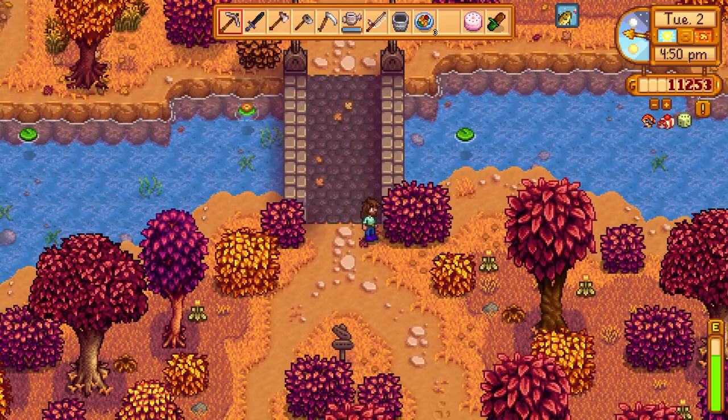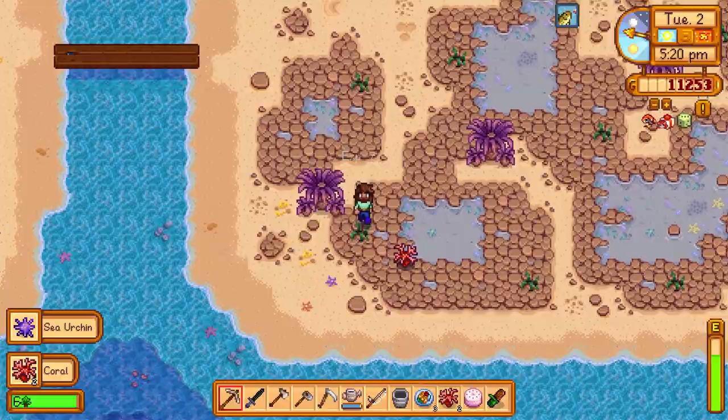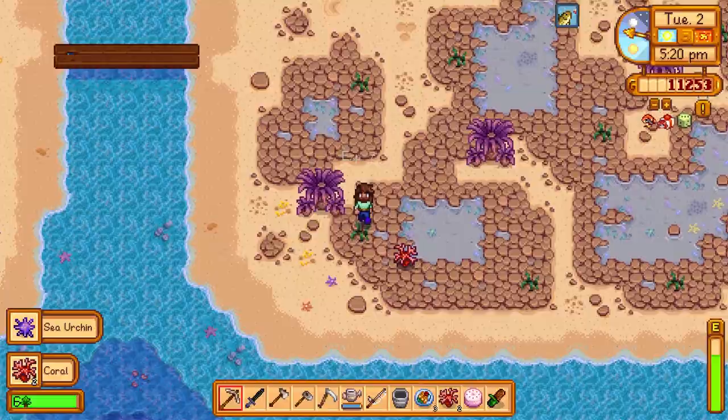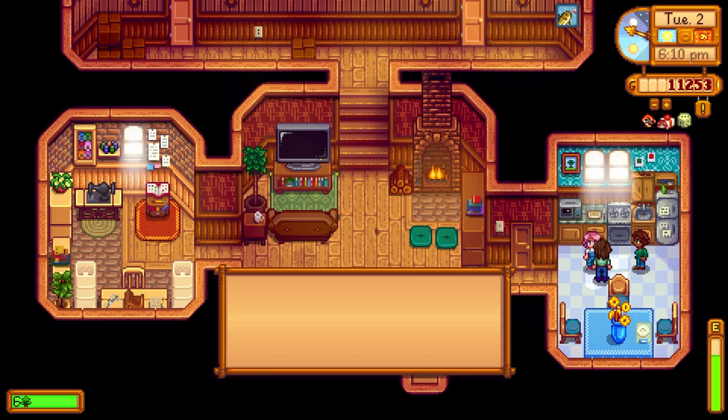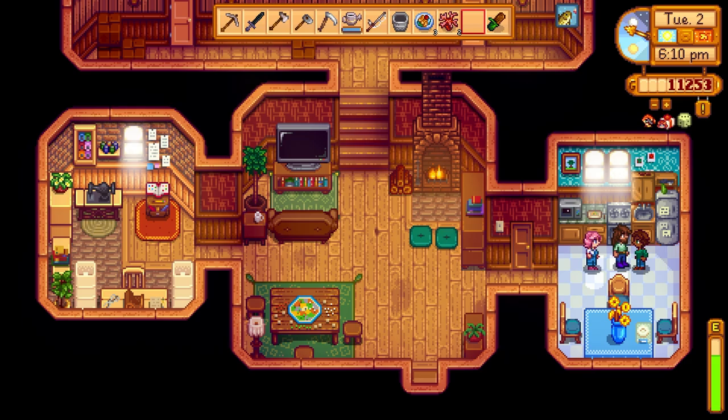Going down to the beach — there's some coral and sea urchins and stuff, not too bad. Hey Sophia, I got this pink cake for you — she says 'For me? Thank you so much, I'm so hungry. Is it time to eat yet?' — I just gave you a whole cake! Don't worry, we'll have a ton of fairy roses for her soon, so she'll absolutely love that once those grow.